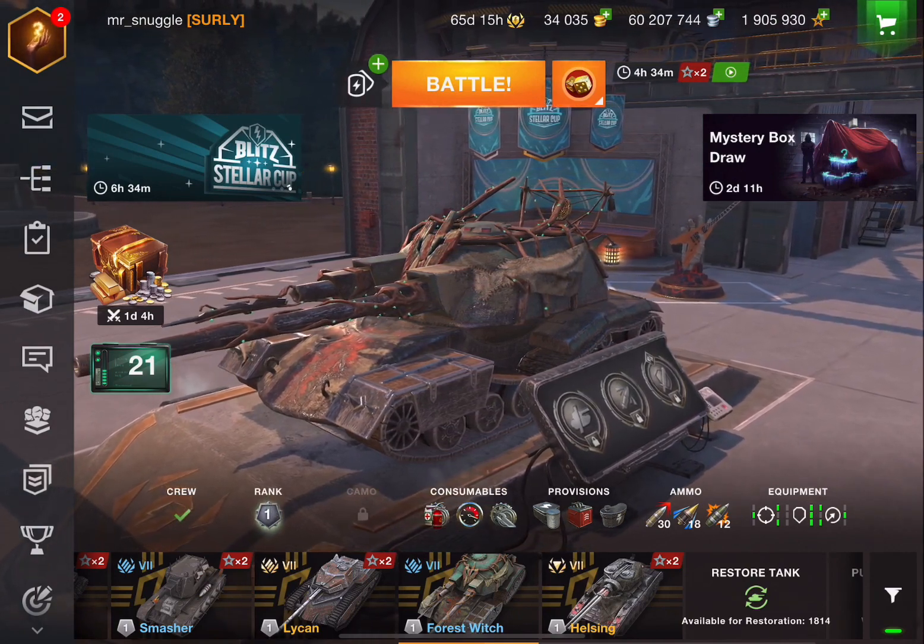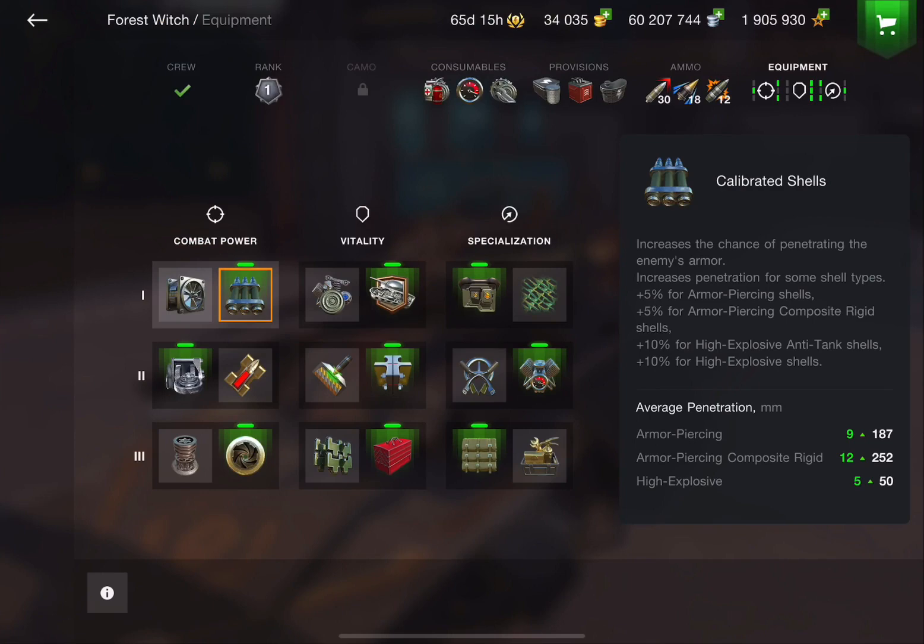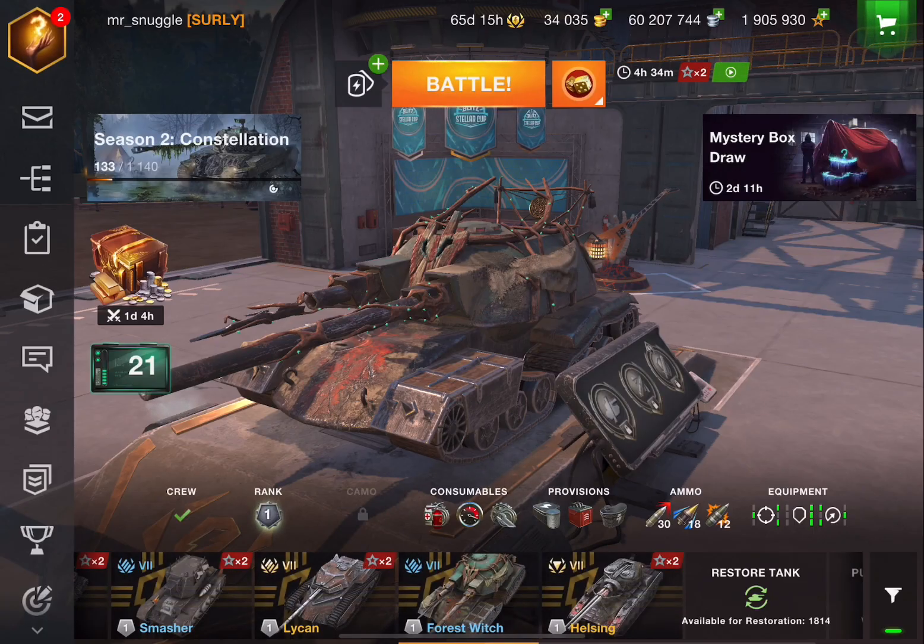Let's take a look at my loadout. Unsurprisingly, I've gone with calibrated shells. I've gone for the extra hit points, although maybe the armor is the right choice. And I've stayed away from V-stab. Pretty standard stuff, I guess.